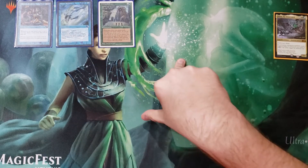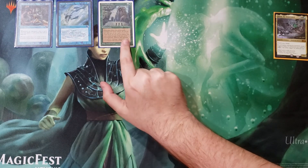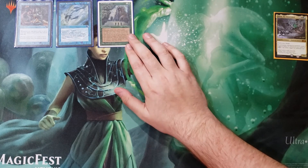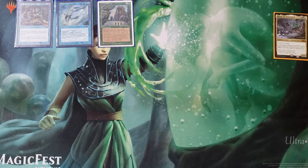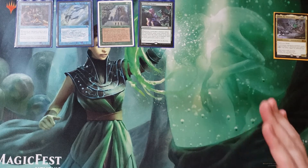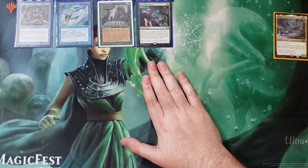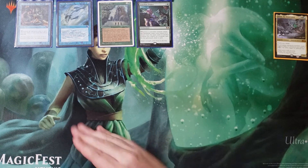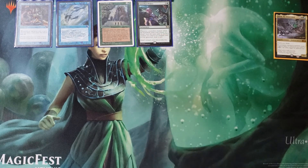Sylvan Library: draw three, pay eight life — you know what it does. Guardian Project — as I said in my own math video, if you're running green you run Guardian Project. It has to be one of the cards in the 99, because every creature you play is different, so you're going to be getting card draw. Cannot overestimate the value of this card especially in green.